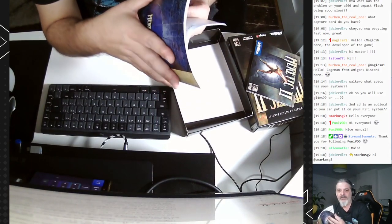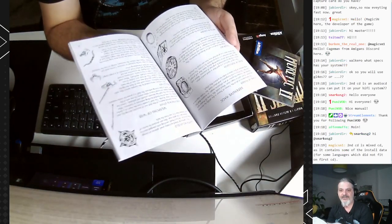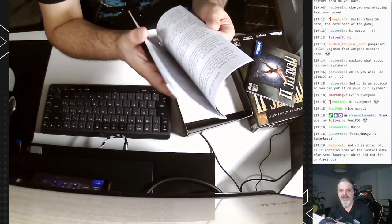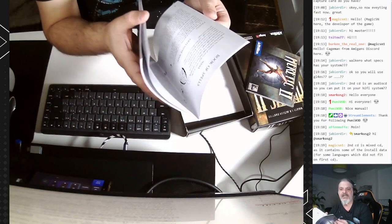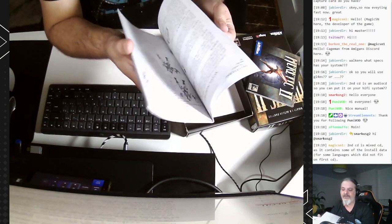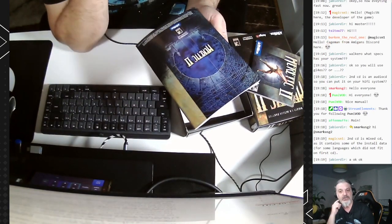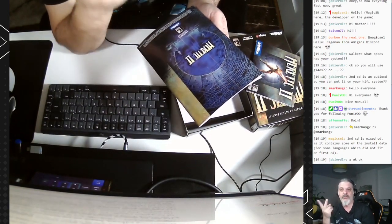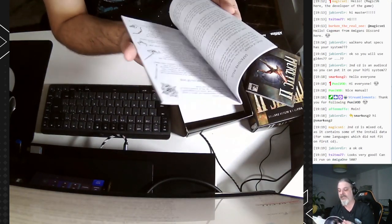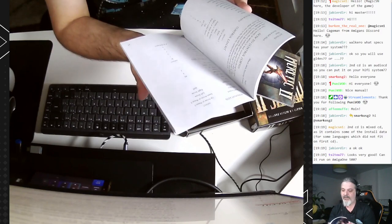Hello Affenmuffer, welcome to the stream. Smartcooks and Puny, welcome as well. MagicSN says that the second CD is a mixed CD, as it contains some of the installed data for some languages which did not fit on the first CD. I also saw that on OS4 Depot there are some packages for two more languages that are official language support for the game. So if you need them, you can download them from there as well.